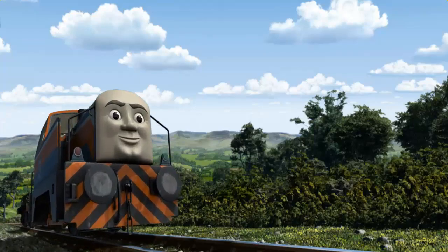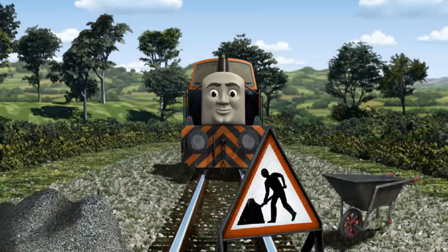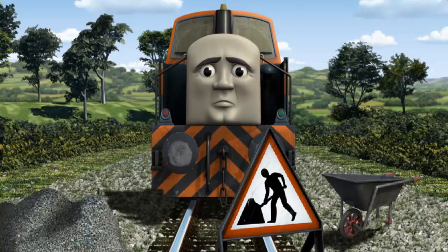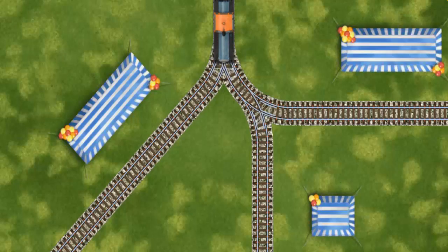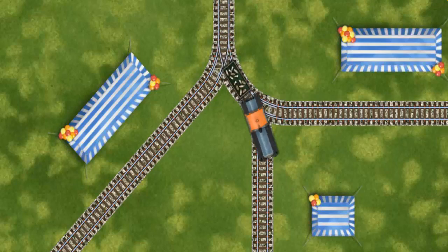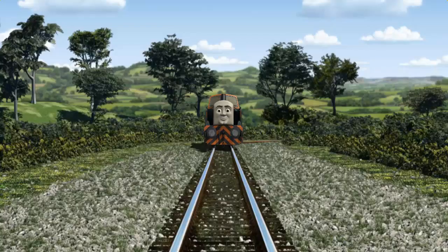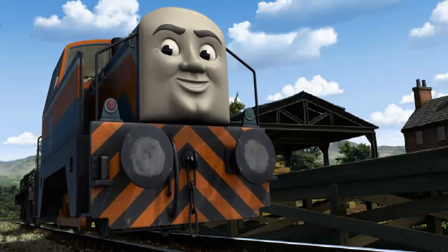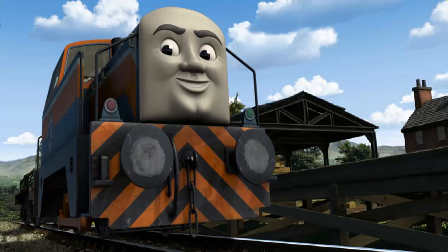Den set out for Farmer McCall's farm. Suddenly, Den had to stop. Because of track repairs, he needed to go a different way. Help Den find the track that goes nearest to the shortest tent. Let's go! Den arrived proudly at Farmer McCall's farm. With your help, he was a really useful engine.